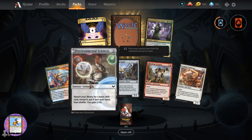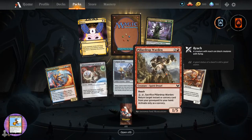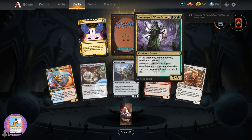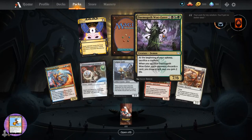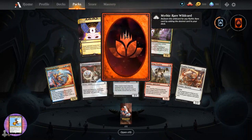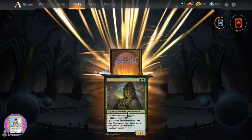Maelstrom Muse, Environmental Sciences, Campus Guide, Pillar Drop Warden, Combat Professor, Demogoth Woe Eater - okay, we've got a Demon there. Duress - interesting artwork. And a Mythic Wild Card - always in need of more of those.